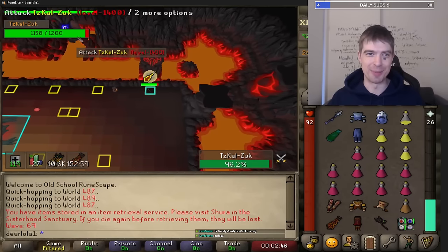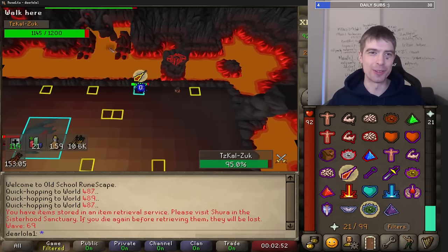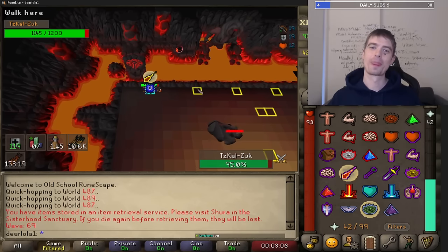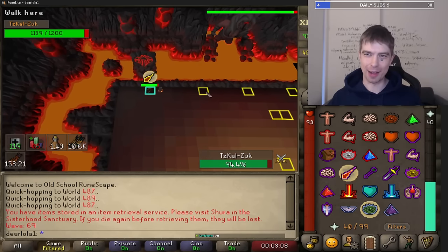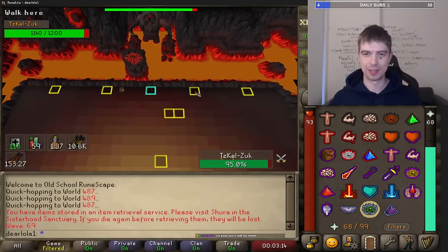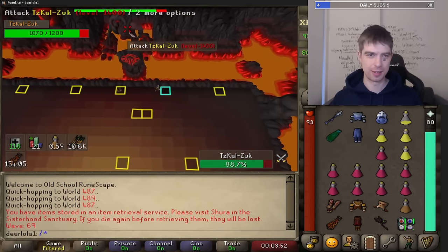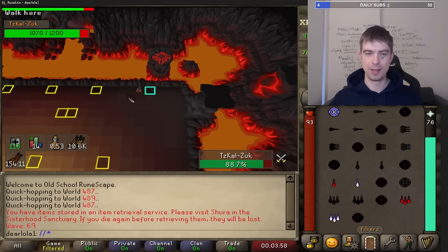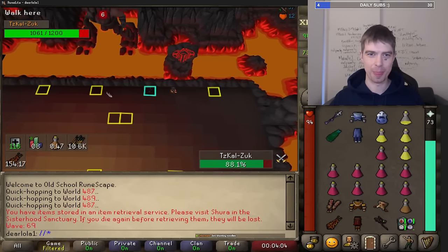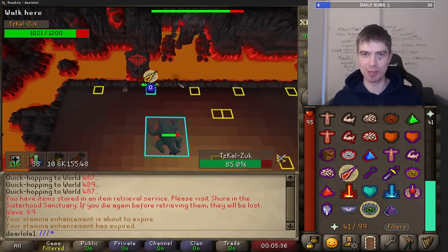I did 42 damage on Zuk so far. The problem at the end of this is gonna be my stamina. I can try second sets - I was thinking I got chins but I can try second sets with the blood barrier actually. Like if I was potted up maybe I'd be hitting a little bit more. I think I'm gonna try and stack some, even though I don't really know how to stack sets properly yet.